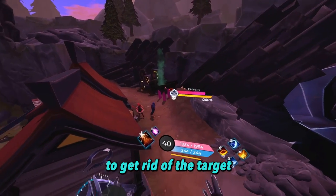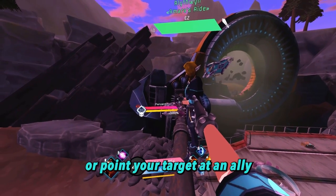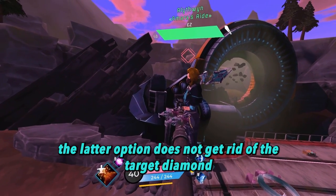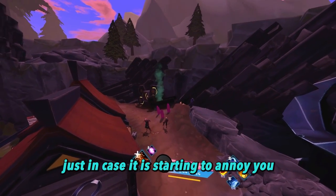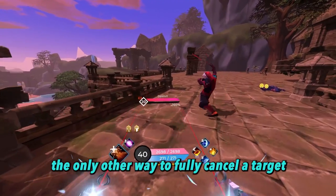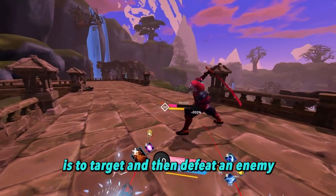To get rid of the target, move far away from the targeted enemy, or point your target at an ally. The latter option does not get rid of the target diamond, but it does get rid of the health bar, just in case it is starting to annoy you. The only other way to fully cancel a target is to target and then defeat an enemy.